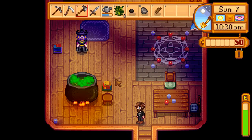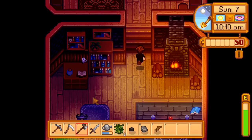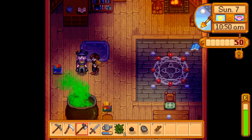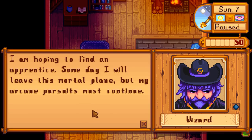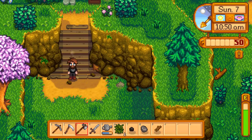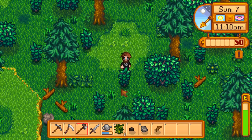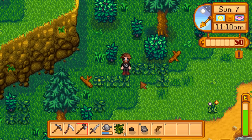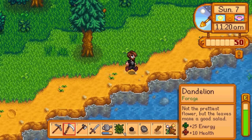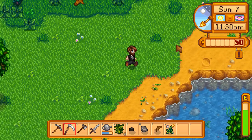The wizard mentions he sometimes observes local villages in secret and is hoping to find an apprentice someday. He leaves. We've got plenty of energy today and not much money. It's also Lewis's birthday, so I say we give him a dandelion. Let's go give him a dandelion.